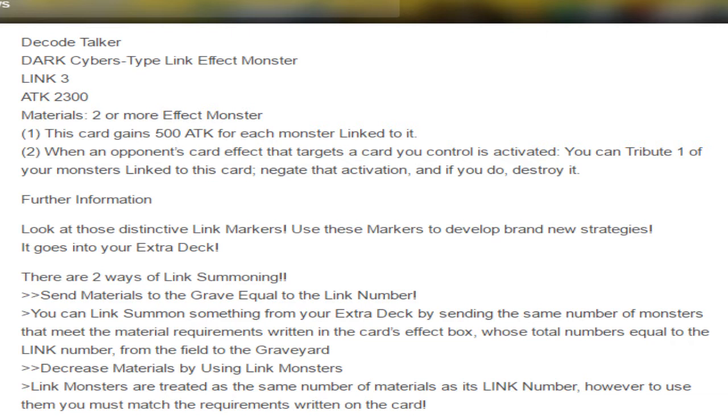His second effect is: when an opponent's card effect that targets a card you control is activated, you can tribute one of your monsters linked to this card to negate the activation. The only thing I don't like about this card is that you can't tribute your opponent's monster linked to it to negate — you can only tribute your own monsters. But you still have two negations on the board, which is okay.